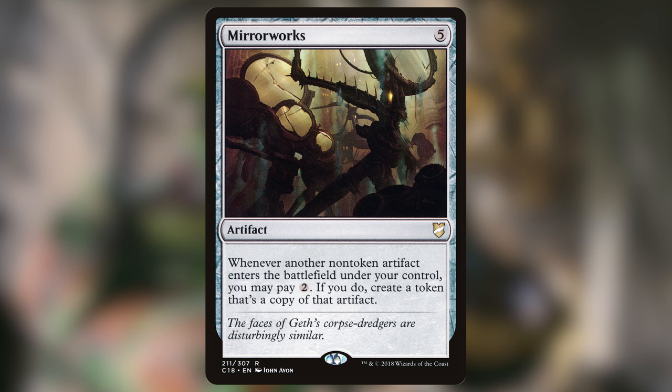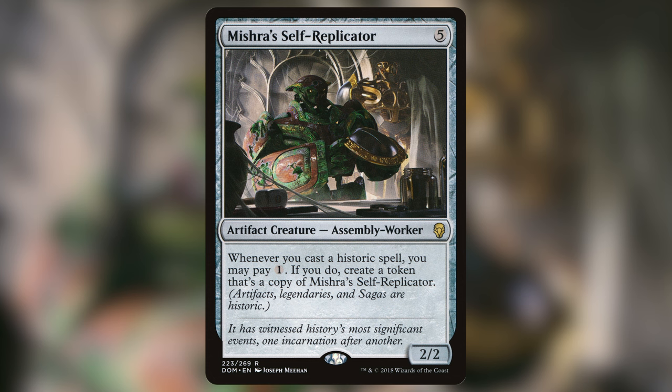Mirrorworks can copy any non-token artifact that enters the battlefield by only paying 2 mana — 2 mana for a second 5/3 is good, and copying another strong effect is even better. This is also the best deck I've found for Mishra's Self-Replicator. Whenever we cast an artifact spell, we can pay 1 mana for each of our Mishra's Self-Replicators and make that many copies. These are all going to be 5/3s, and each time we do this we raise the bar on how many we can copy. It doesn't even have to be a creature spell — it could simply be a mana rock — and it would be devastating to get that many creatures out that quickly. Every time I get this out onto the board in a Graz deck, it's a threat.